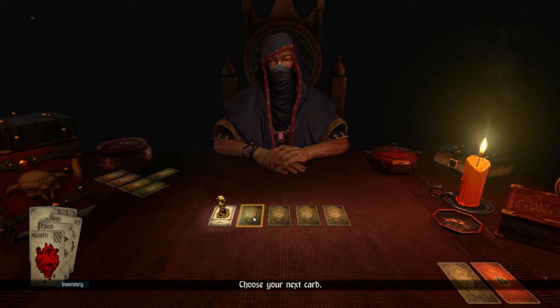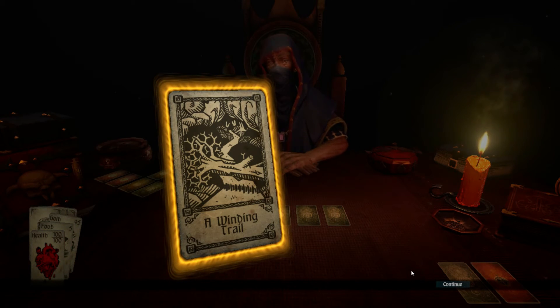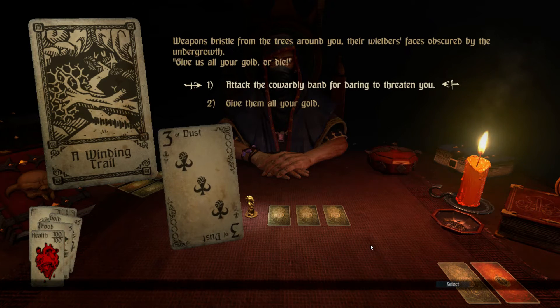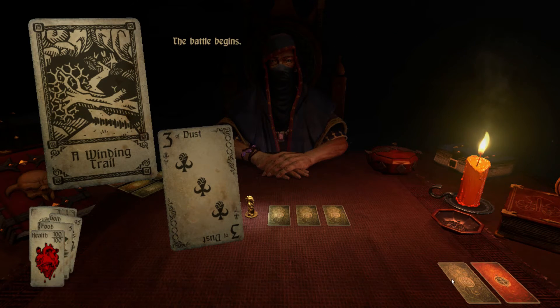Suddenly a tree folds across your path, blocking the way ahead. Draw one monster card — Three of Dust. Weapons bristle from the trees around you, their wielders' faces obscured by the undergrowth. 'Give us your gold or die.' I'll attack the cowardly band for daring to threaten me. Shout out to battle — raise your weapon. Here we go!